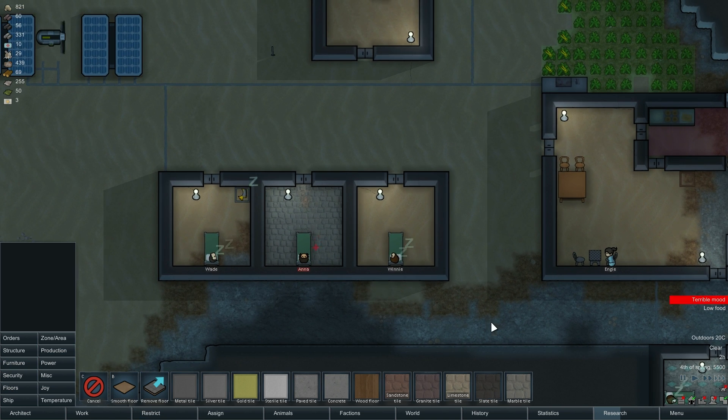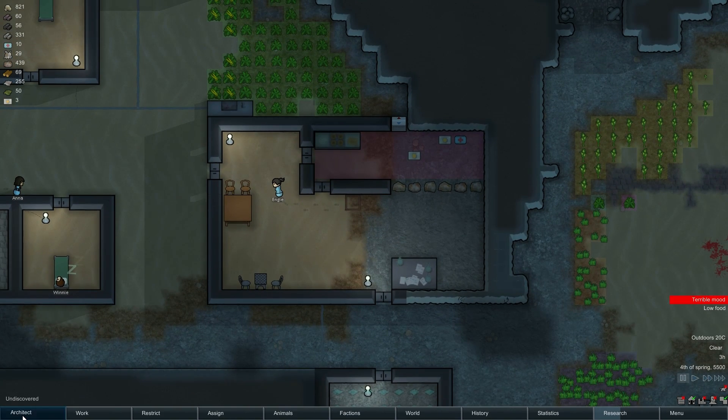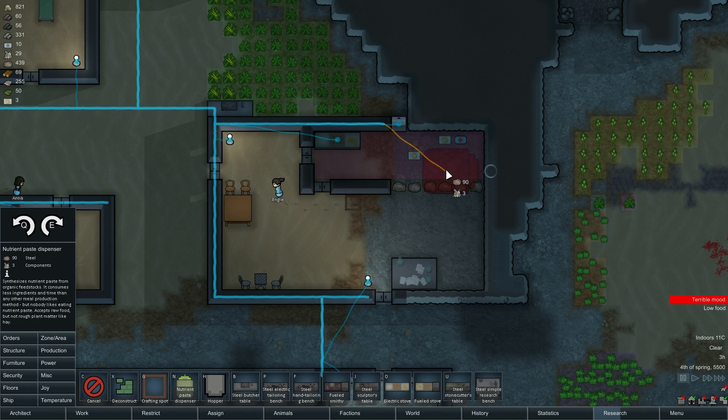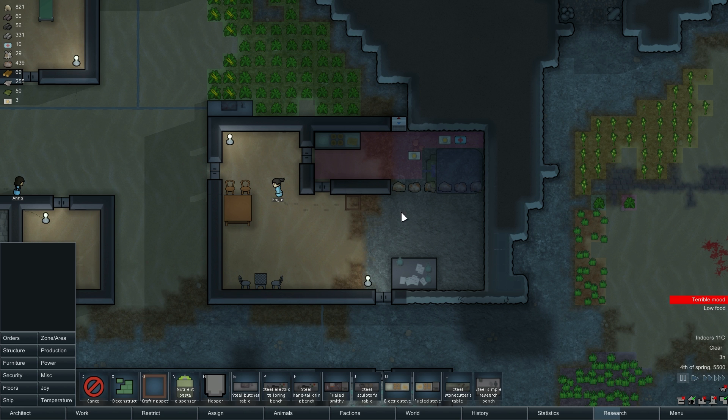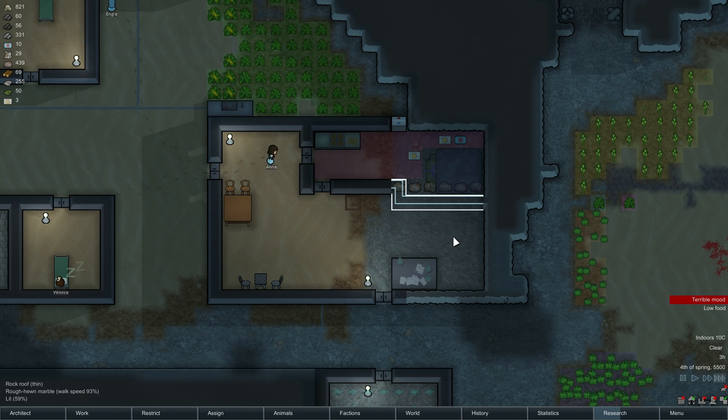Let's move the floors in there. Alright, let's build this. Nutrient paste dispenser, like that. Put the hoppers along the side. Structure. Steel walls. Alright, that'll work.